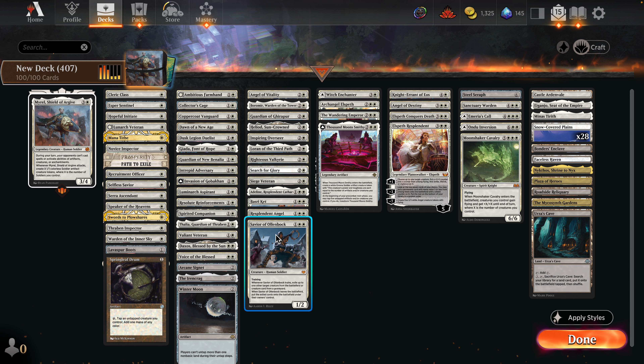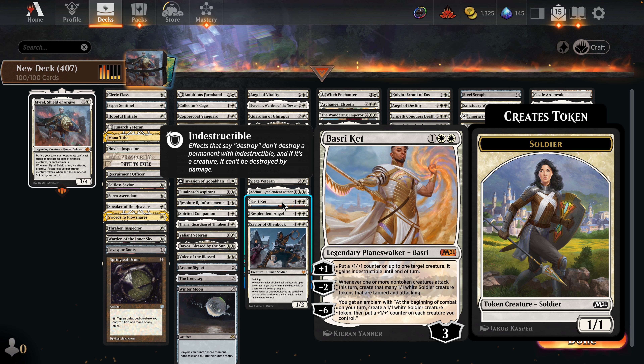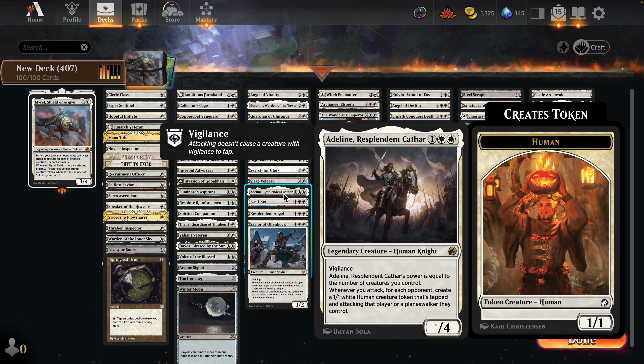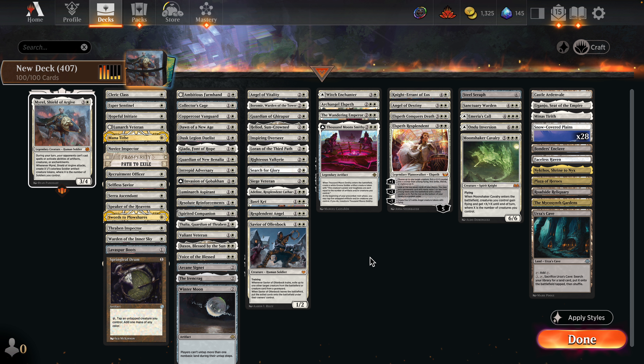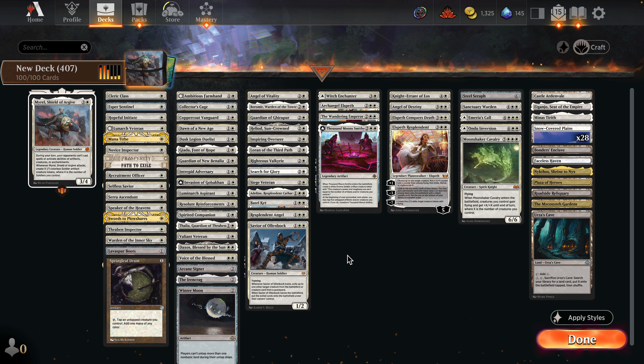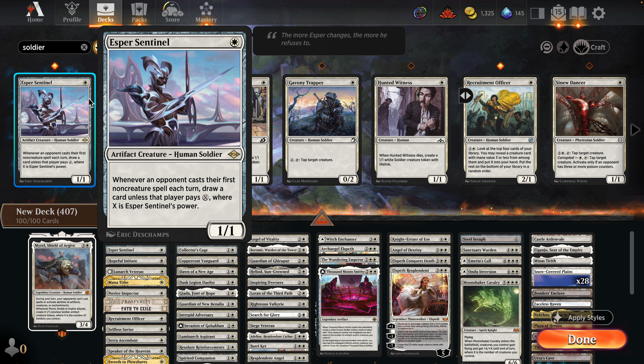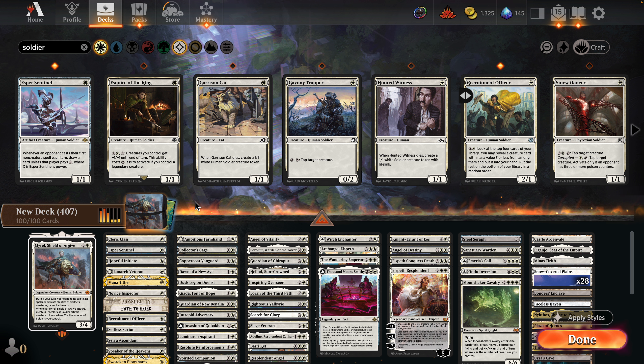It's kind of hard to just play soldiers. There are decent ones like Savior of Olenbach — when it trains you can start eating creatures. Even a lot of planeswalkers have soldier synergy, creating soldiers. Adeline is a great example — she's not a soldier but she just synergizes so well. I kind of went with a life gain angle, with angels and life gain cards like Voice of the Blessed. Esper Sentinel though is not very budget-friendly — it's like a $25 card or more.